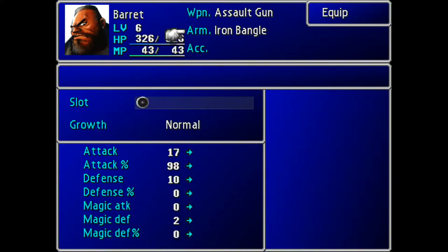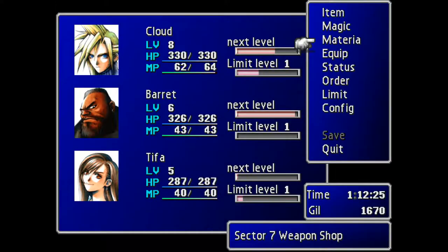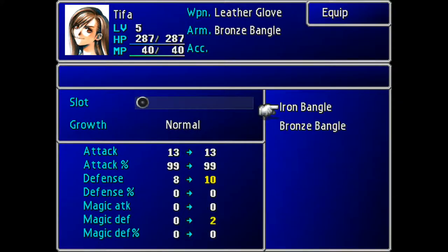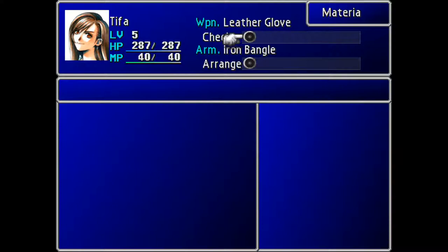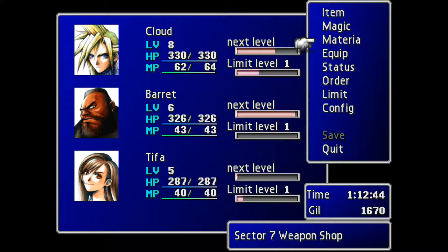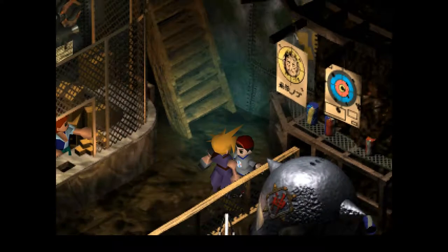I'll just give everyone one, shall we? What have you got? A leather glove. He's got a massive sword, he's got a massive gun, and she's got a glove. Seems a bit unfair, really - but what she can do with that glove is amazing. I think we'll give her the Cure - she can be our white mage for now. And no one messes with the white mage.